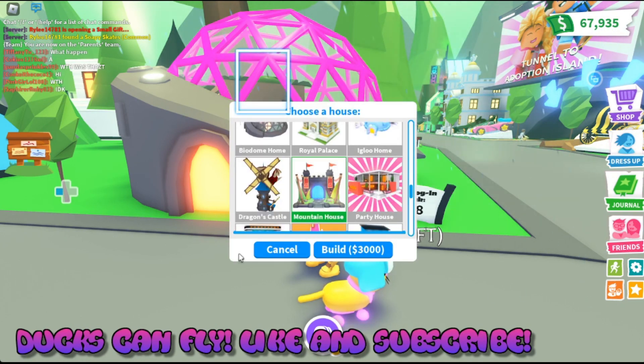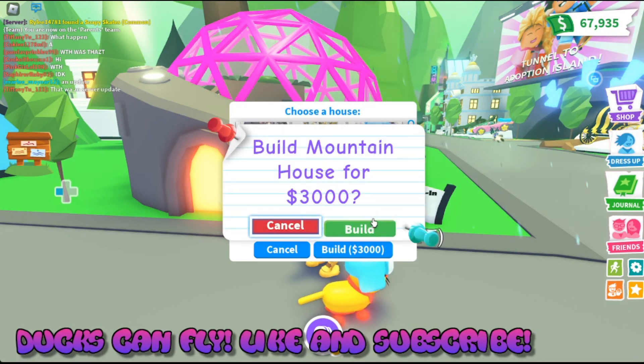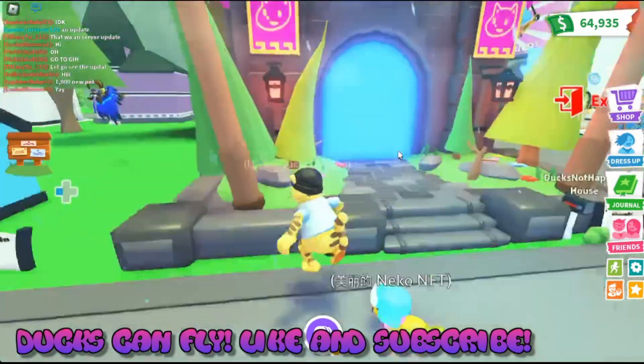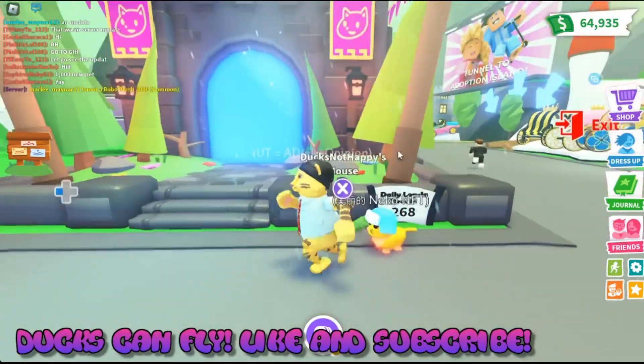There it is — the new mountain house. It costs $3,000 in-game. Pretty pricey, but let's do this. Alright, there's the mountain house. Let's choose the color — let's do purple. There it is, the brand new mountain house. I love the look of it from the outside, it looks so pretty.